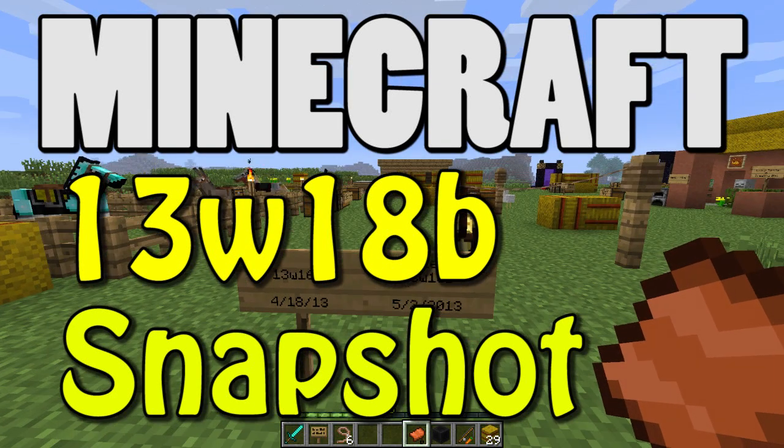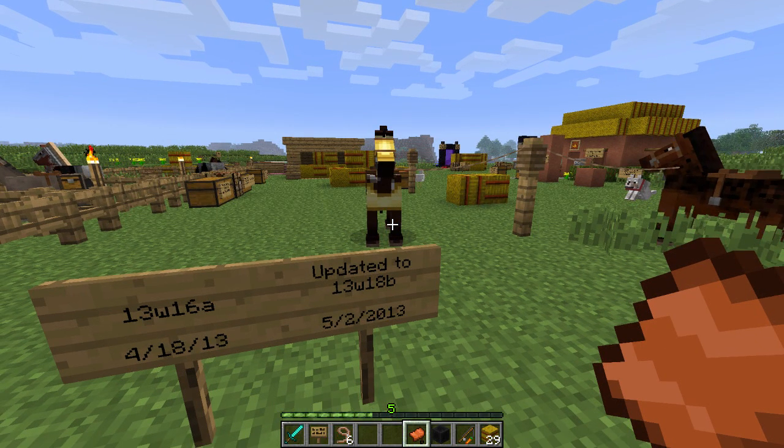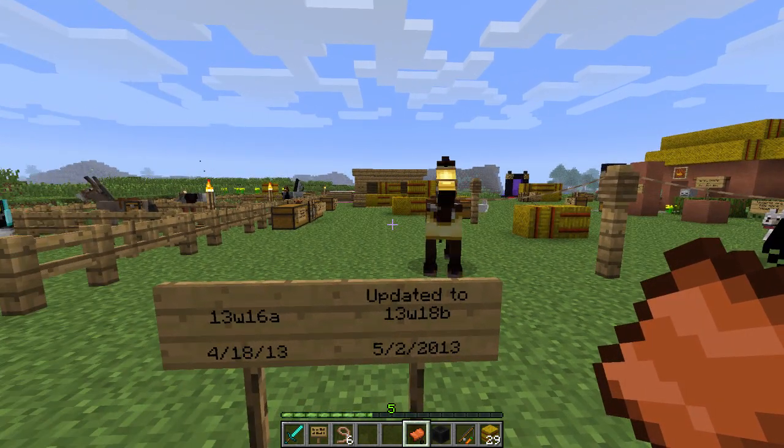Greetings, ladies and gentlemen, and survivors all. Welcome to my Minecraft Developer Snapshot test drive. This is for version 1.3.w.1.8.b, out today, May 2nd, 2013. It's on mojang.com. I'll put a link down below if you want to give it a try.